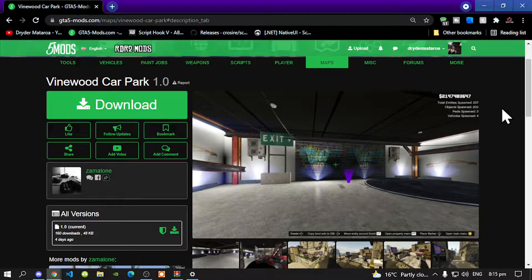This video is all about how to install the Vinewood car park mod inside your Grand Theft Auto V folder. Like always, make sure you download and install all of the latest requirements listed in my description below. Once you have completed that process, then download this mod — I will leave the mod link in my description below.